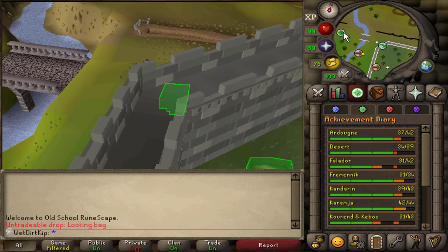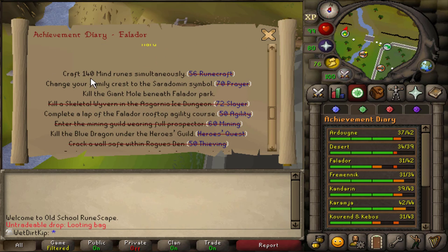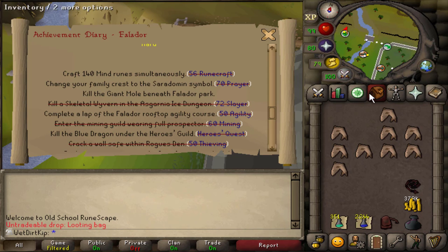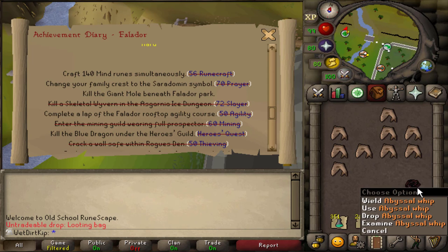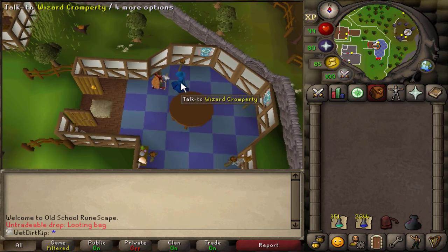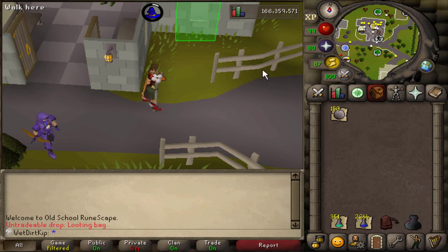One thing we have to do before Giant Mole, though, is getting the Falador Hard Diary done. One of the hard tasks is to craft 140 Mind Runes simultaneously. With the Runecraft level that we have, that means we have to have 24 slots open for Pure Essence. Luckily, I can put the whip in the looting bag, and then put the money in Nightmare Zone, and we'll have exactly enough inventory space so we won't have to re-suicide again. Anytime I've had a Diary task or whenever I need Pure Essence on the fly, I come here and claim my free daily Pure Essence and then go to the bank and unnote it — a little UIM trick.